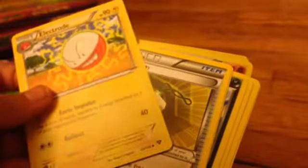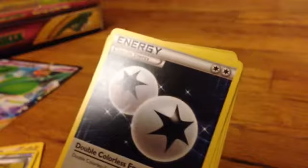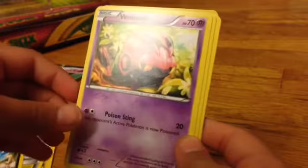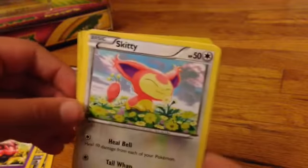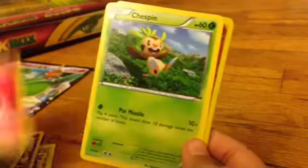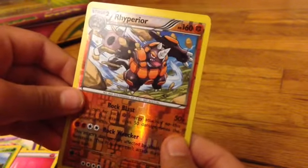Code 2, alright. One is Electrode. Now I have the English version — I also have a Portuguese version. I don't know if they sell Pokemon cards in Brazil anymore. Very cool — it's a Trainer energy. What is this? Zorua, Venipede — oh Venipede, I remember Venipede!